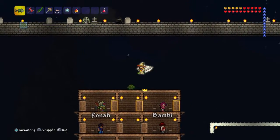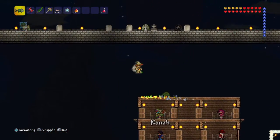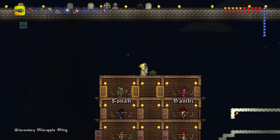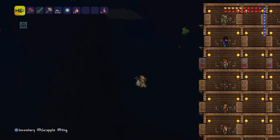From what I just said, you can tell that if you beat the Wall of Flesh it activates hard mode, which makes the game significantly harder and more difficult. It lets you go through a lot more choices and options within the game.